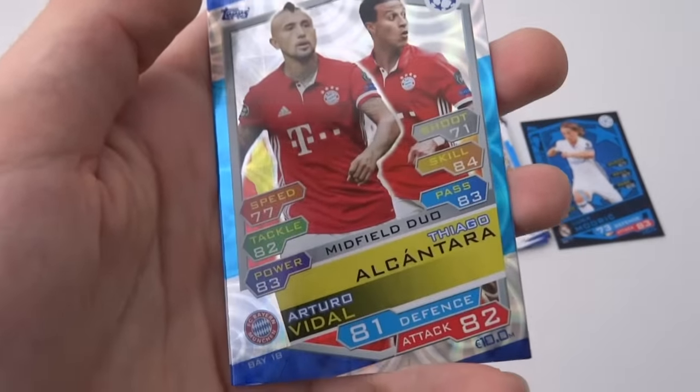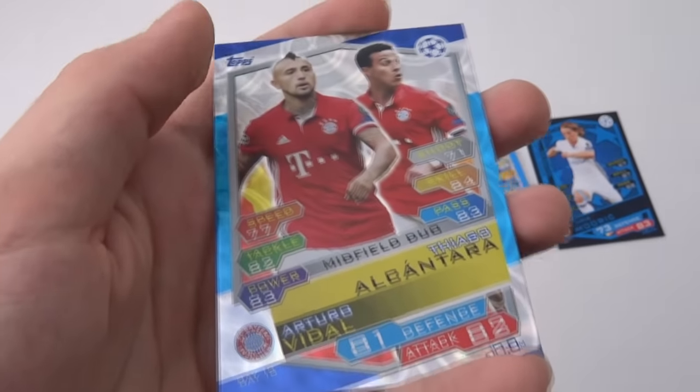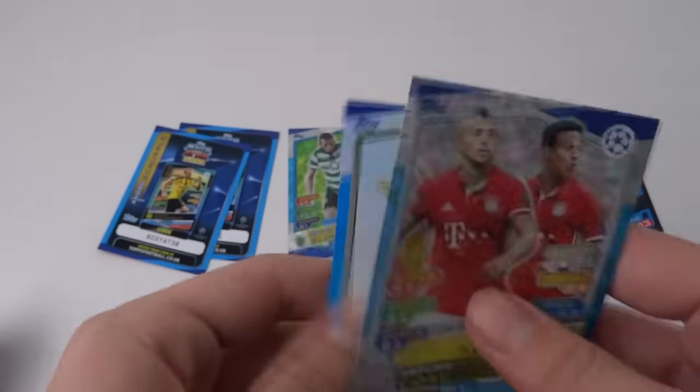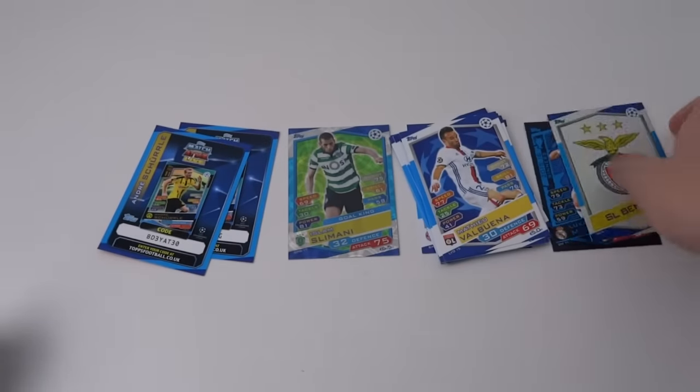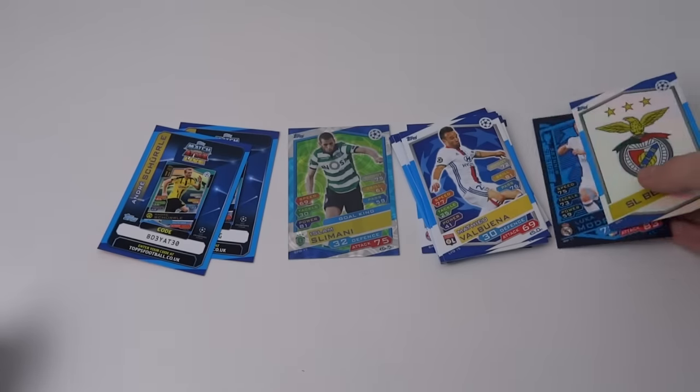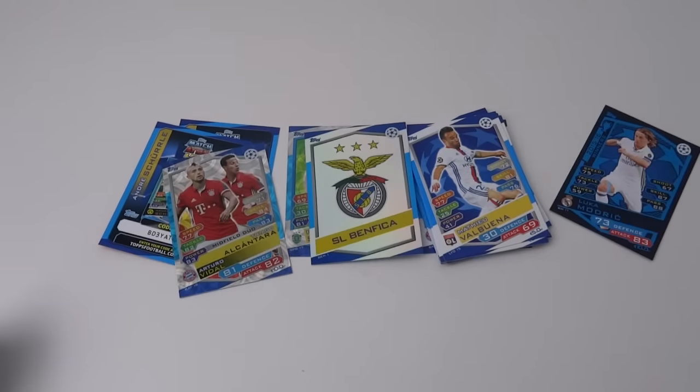And then we've got a nice duo in Arturo Vidal and Thiago Alcantara of Bayern Munich — that's a nice pull. And then the Benfica badge. So we've got probably the two most common inserts I've pulled this year: the Benfica badge and the Modric 2015-16 Winners card. But that doesn't matter — they're awesome cards.